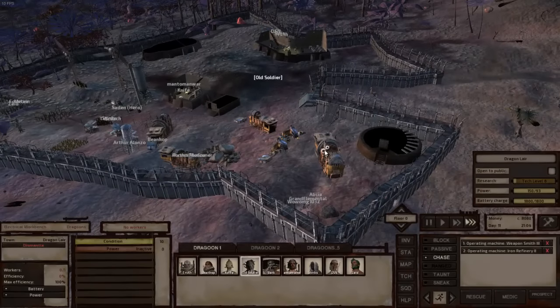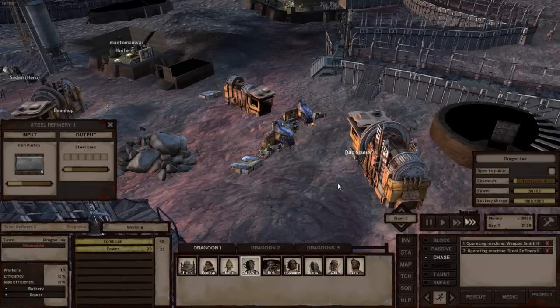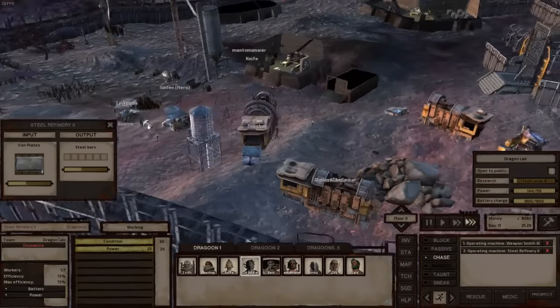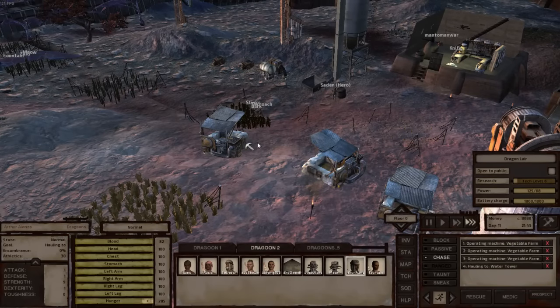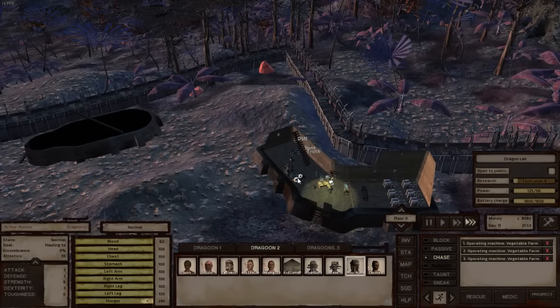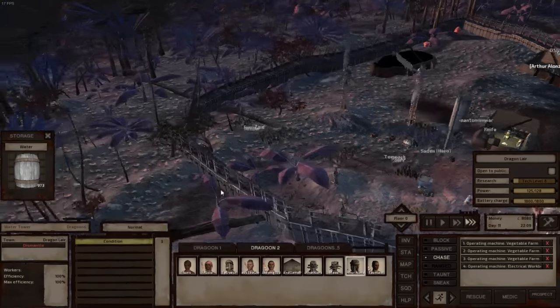If you're not weaponsmithing, you're steel refining — that way he can produce his own steel bars. You're taking care of the veggie farms. When you're not dealing with the farms, let's have you make workbench components. Because honestly, we have 973 water here. These can all just not even be hauled anymore — we are more than good with that much water.